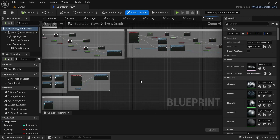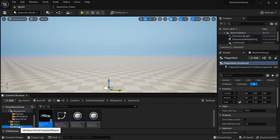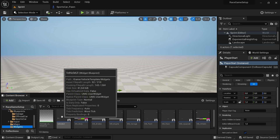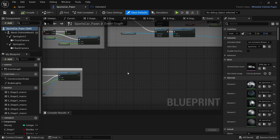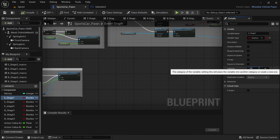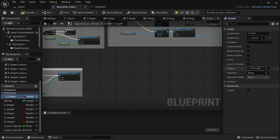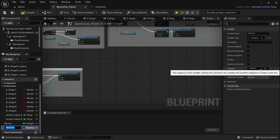Open the sports car pawn. In the sports car pawn event graph, I'll be creating categories just to make things a little neater. To set up a category, click on one of the variables and under Category in the details tab it will say Default. Click on the word, then rename it, and the new category will be created. Then drag in any other variables you want within that category from under the Variables tab on the left.